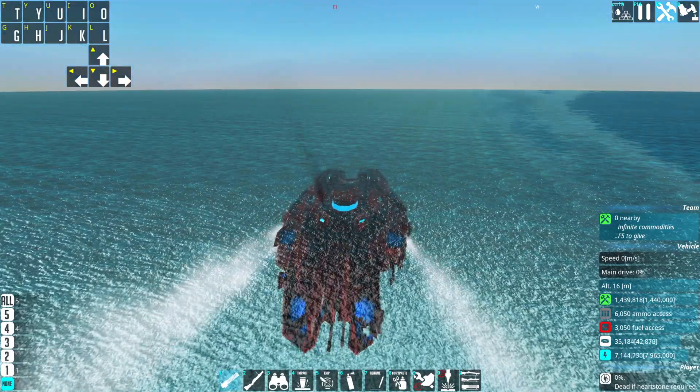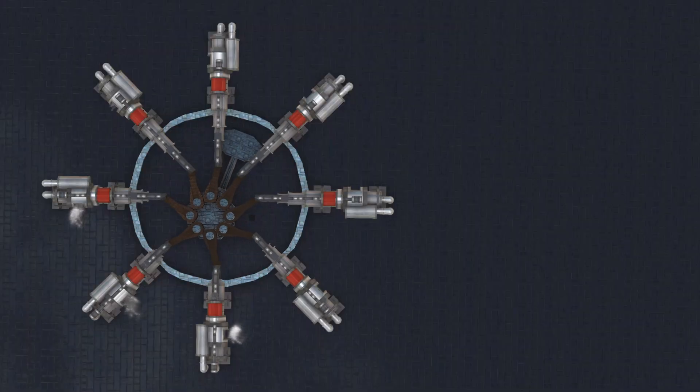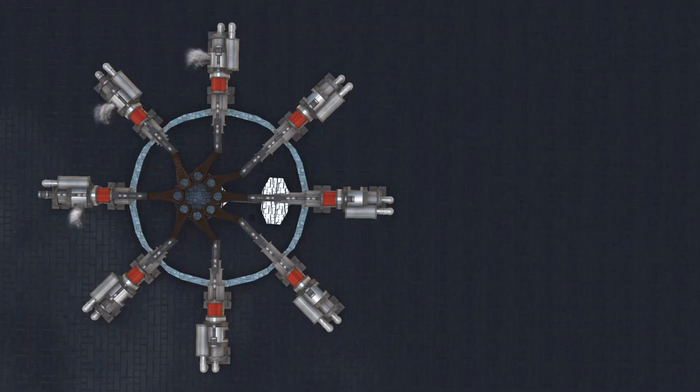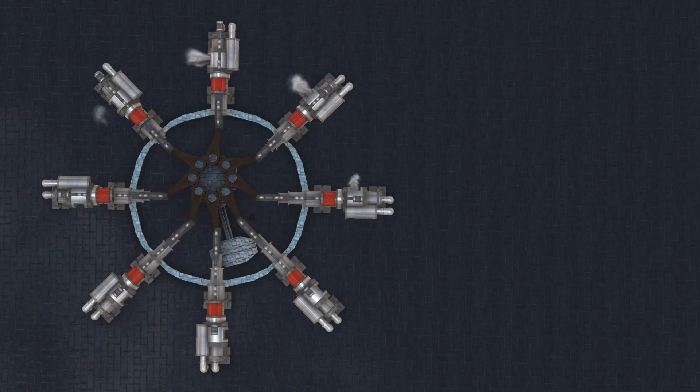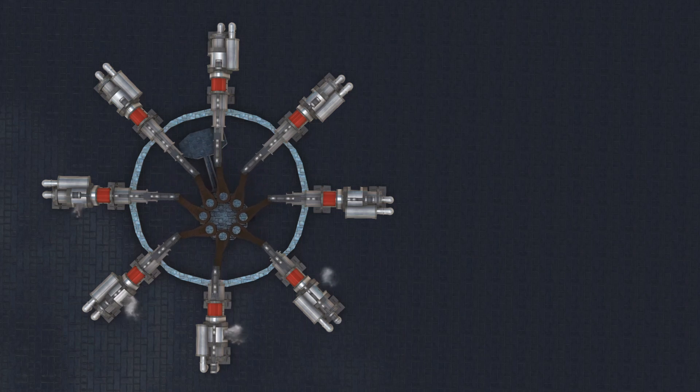In theory it would be better to use not the docking station — because they wobble too much — but instead use the vehicle blueprint spawner, because there you can set a hold time and it will hold it fixed. I'll have to look into that a bit later.